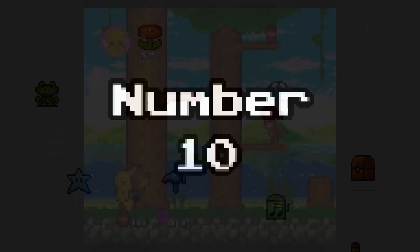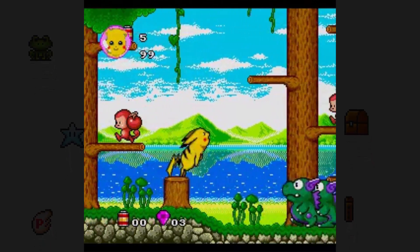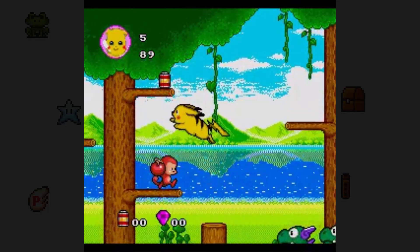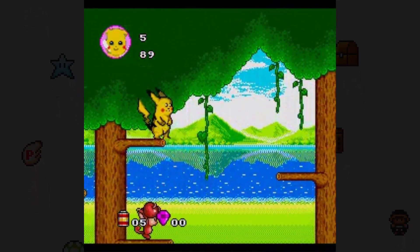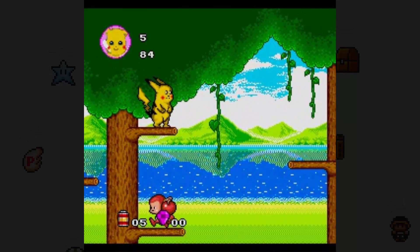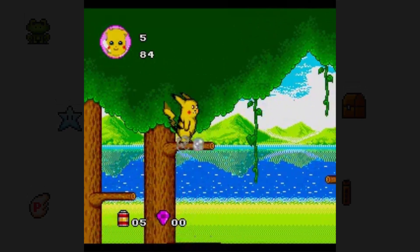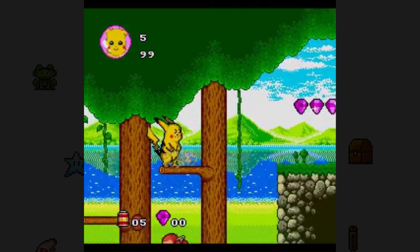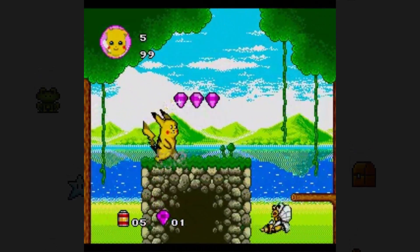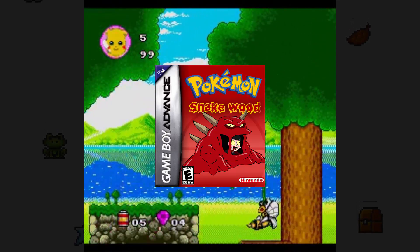Number 10: Pokemon. It may not be a game series people typically think of when it comes to hacks, but the Pokemon community has expanded the franchise in their own way by creating unofficial games as ROM hacks. These are mostly based on the Game Boy Advance Pokemon era games and can be found online to play for free. Some are even loaded onto actual game cartridges. Some hacked versions are pretty different — Pokemon Snakewood, for example, is filled with zombified trainers and Pokemon.